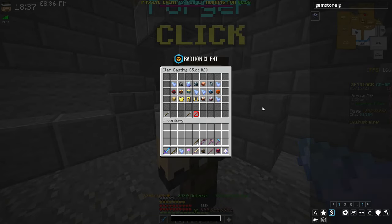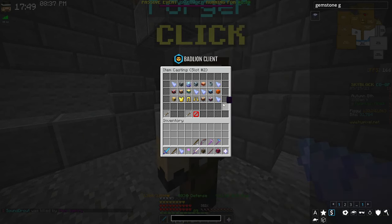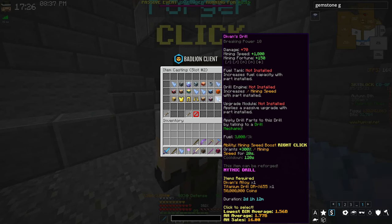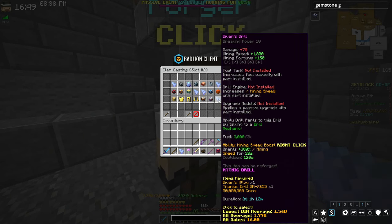The final drill to discuss is probably the one you've heard of most — Devon's drill. It exists because of Devon's alloy, which is neat, but honestly it's not worth it. There is no world where this is worth it. The stat increase is 200 mining speed and 30 mining fortune, and it costs 1.2 billion coins. You are never getting that money back. Even with fiestas, the return time is enormous. There are extra gemstone slots for mining speed and fortune, but it's still just way too expensive.